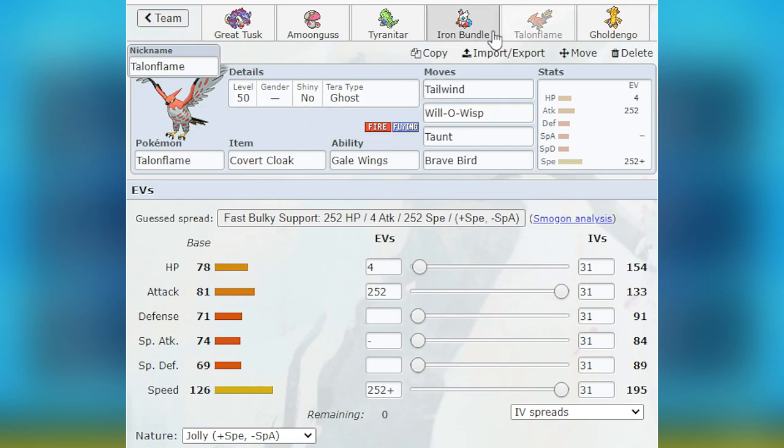I would run Talonflame either in the front or the back with Goldango or Great Tusk, depending on what Pokémon they led. Late-game Tailwinds were just as important, if not more important, than turn-one Tailwinds. There were plenty of scenarios where I wouldn't even need Talonflame as the lead because I had Iron Bundle Icy Winds with Scarf Great Tusk — that speed alone was enough. Then they'd have to worry about those two doing heavy damage while Talonflame and Goldango came in the back. I probably clicked Taunt once or twice, but it's still reassuring to have — just because you don't use a move much doesn't mean you shouldn't have it. The threat of it alone influences your opponent's decisions.